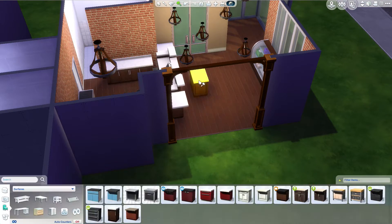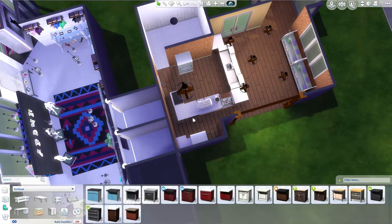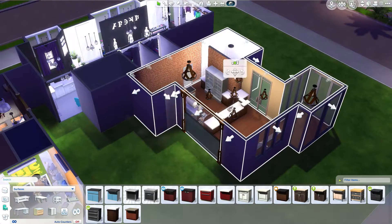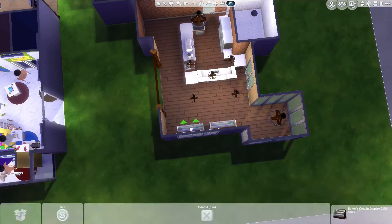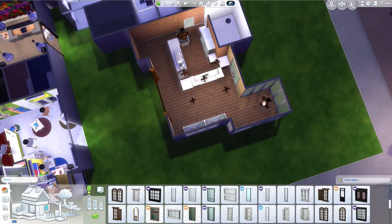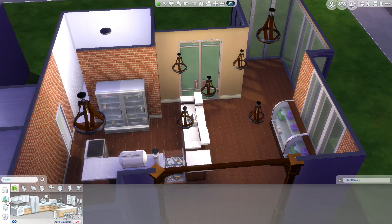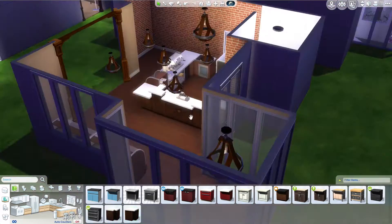It took me way too long to figure out how I wanted the counter range set up. I wanted the cash register there because I have all the bakery items, and I also wanted the espresso machine because I wanted it to be a cafe where you could sit and read. It took almost the whole video to figure out how I wanted it to look.